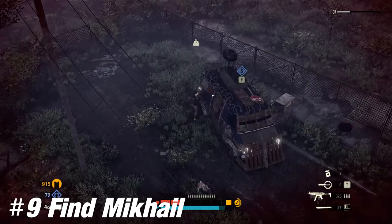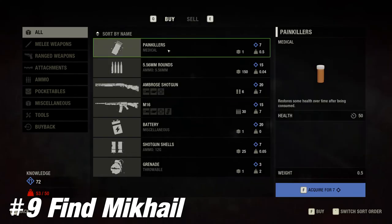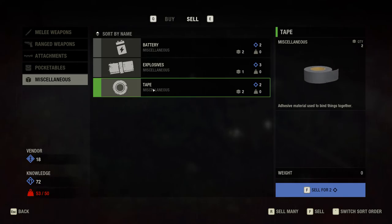Number 9. Find McHale to sell items and gain fast knowledge. Sell your miscellaneous items, bandages, and medkits as they seem to be easy to make and weigh you down quite a lot.